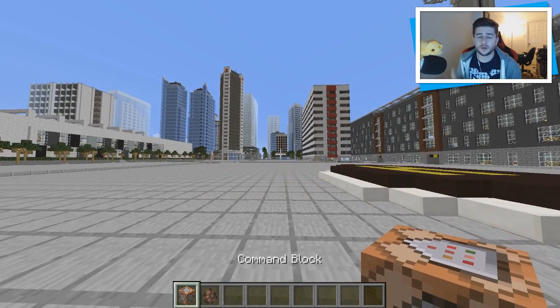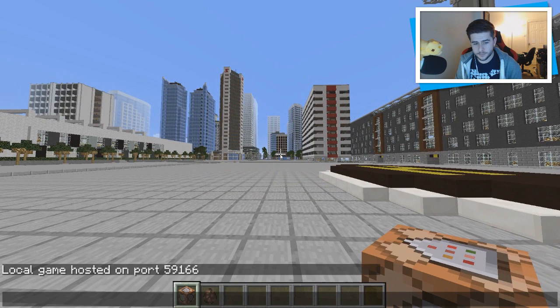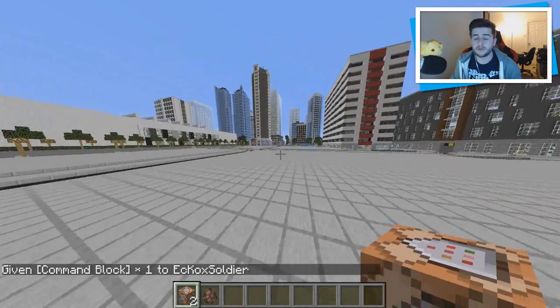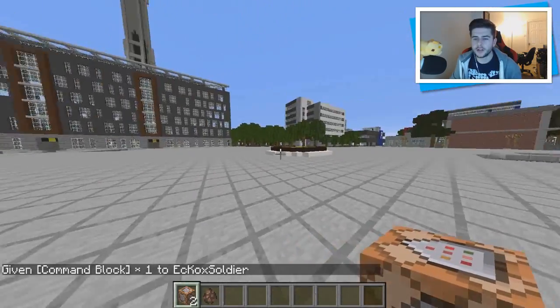You need a command block. If you don't know how to get one, it's /give then your name and then 'command'. As you can see, that is the block — this will give you a command block. The command is in the description from Maxstein's website.